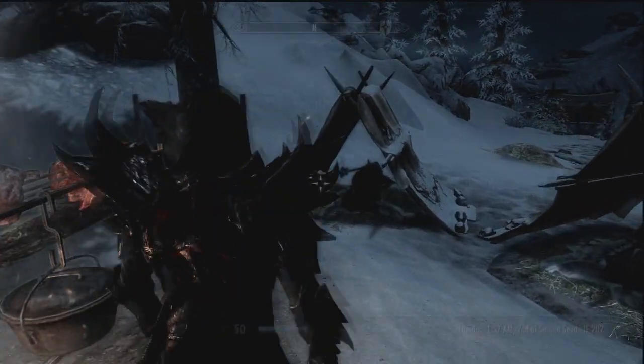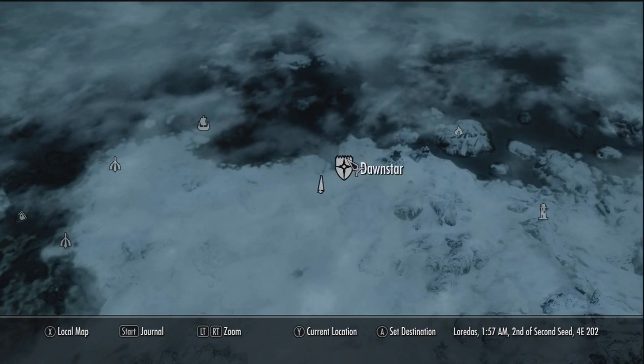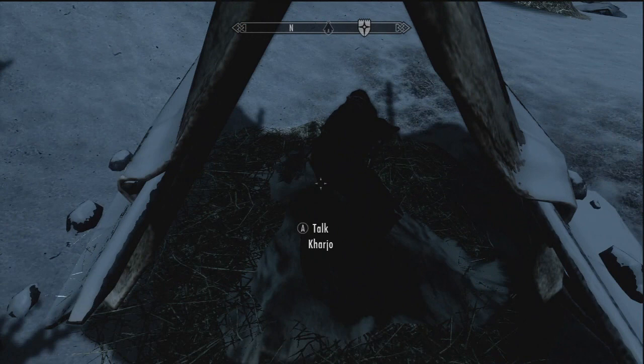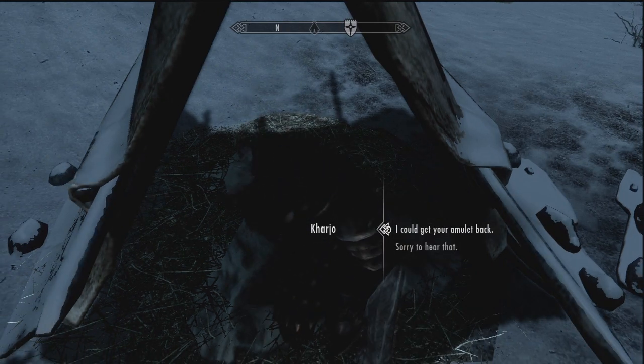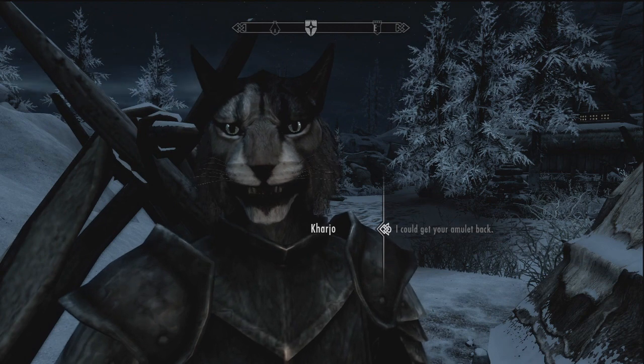Hey guys, what's up, Moly here and today I'm bringing you guys a tutorial on how to get a Khajiit follower in Skyrim. What you're going to want to do is go first to Dawnstar, and if you search around a bit there will be a kind of like a little gypsy camp of Khajiits, and there will be a leader of them called Khajo.